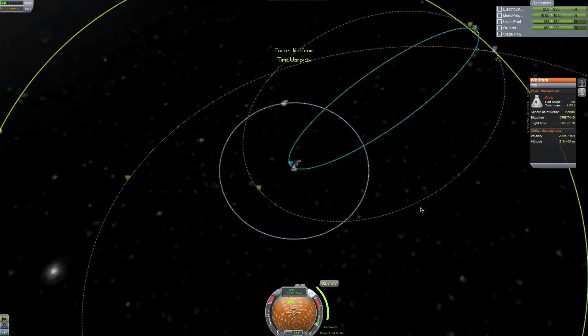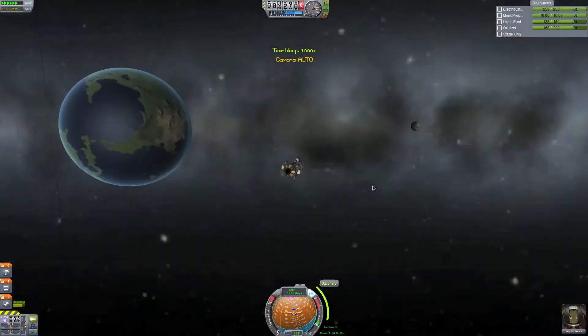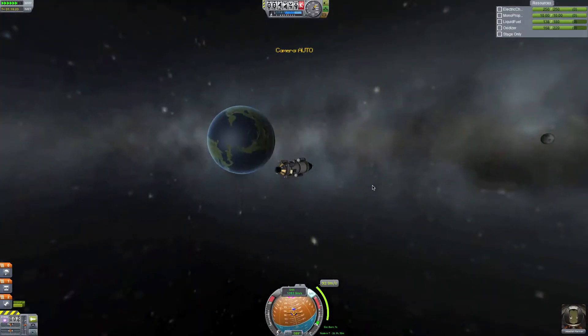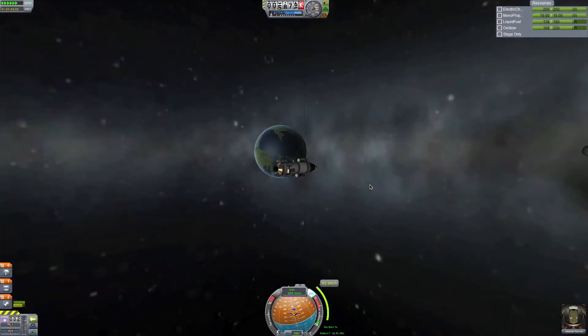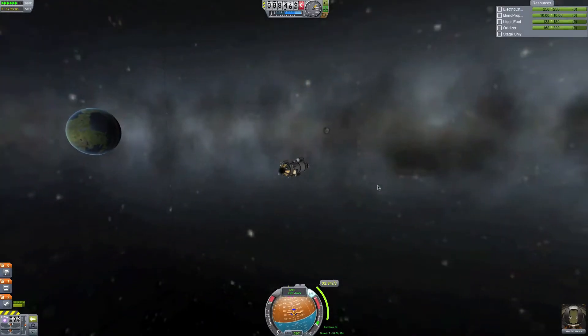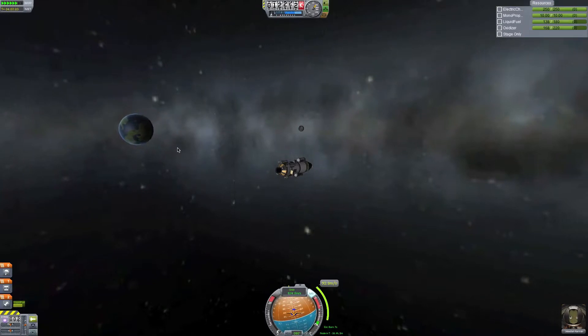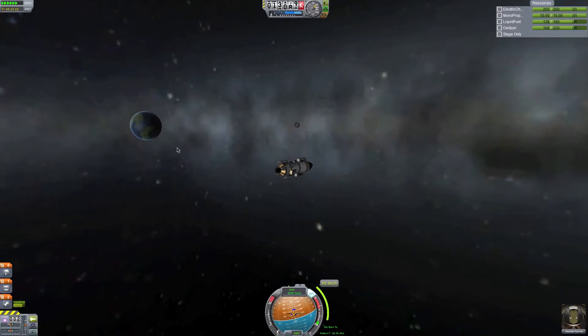Okay, have fun with that. So go out to deep space — except it's not deep space, it's just deep Kerbin orbit. Goodbye moon, goodbye Kerbin. The badlands were somewhere around there, I think.